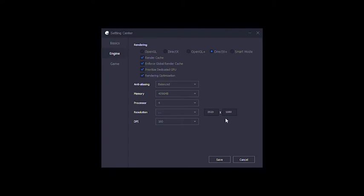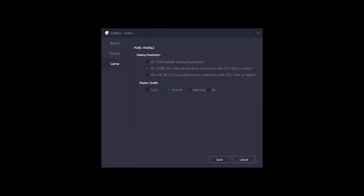So this is the best resolution, the smooth quality. Here the DPI is set to 160. And you can see the HD resolution, that is 1080p. It recommends you to use the GTX 660 but it doesn't matter — I use the 940MX, this is the mobile version. Display quality is set to smooth.